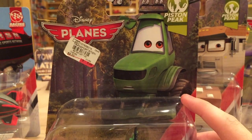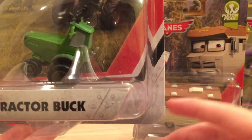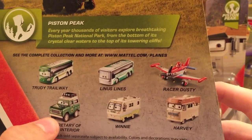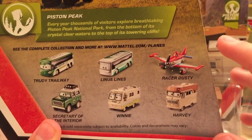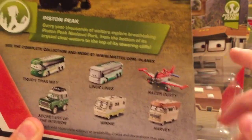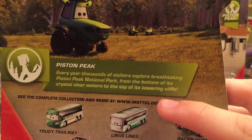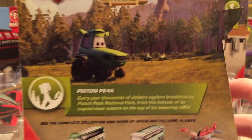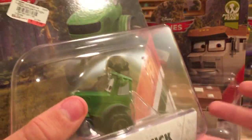From the Piston Peak series we have Tractor Buck — very nice. The Disney Store has a version of this, and unlike the Cars series they do not have numbers, so we don't know how many will be in the series. On the back we have some very nice new releases: Secretary of the Interior, who was only previously on Amazon, will be in Planes Case B. Trudy Trailway will also be in Case B. The series description reads: every year thousands of visitors explore breathtaking Piston Peak National Park from the bottom of its crystal clear waters to the top of its towering cliffs. We have a picture of some tractor bucks and does — this is a doe without antlers, while a tractor buck has headlights resembling antlers.